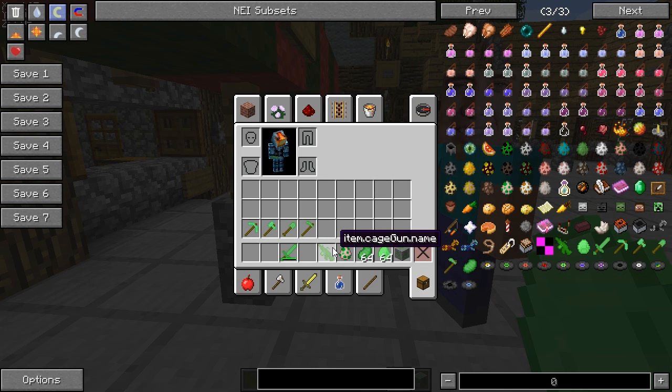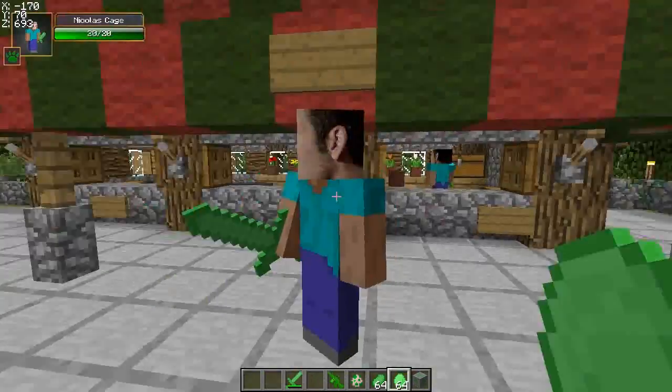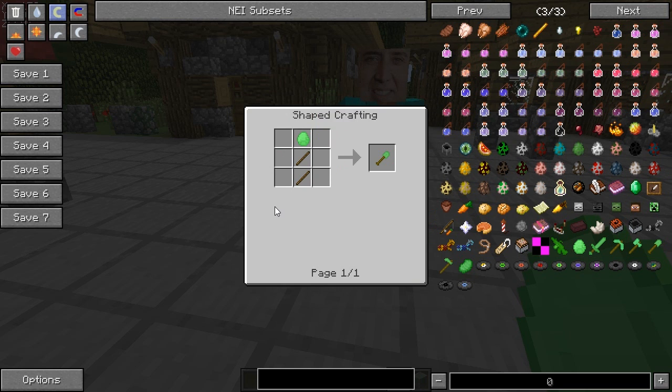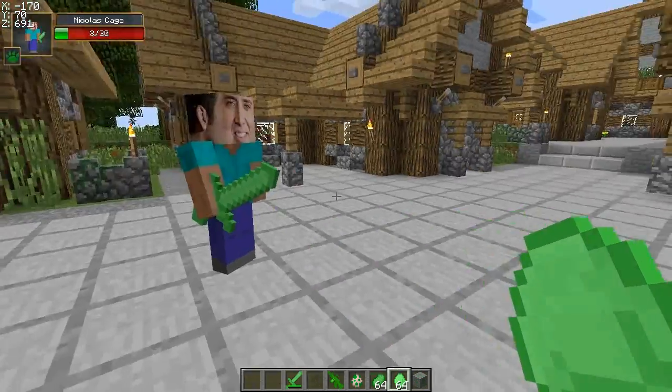I know you see this gun right here — this Nicolas Cage gun that's named wrong. I know you see it, but we're not going to get to it just yet. I'm going to keep that a surprise for you guys because it's pretty dang cool. Anyways, you can make some Nicolite pickaxes, axes, shovels, and hoes, along with a sword. All crafted like normal items do craft, except with Nicolite instead of your normal everyday iron ingot or gold ingot or whatever.